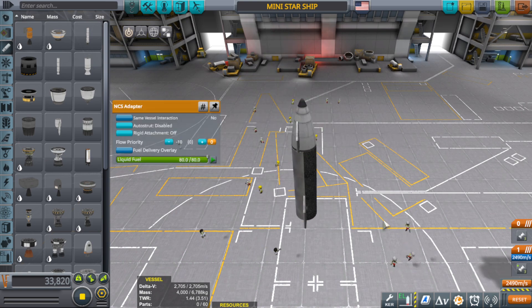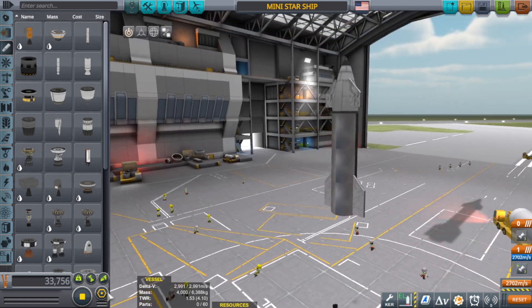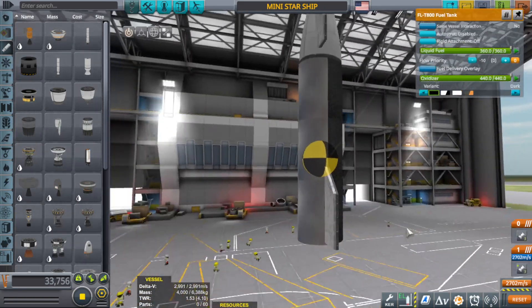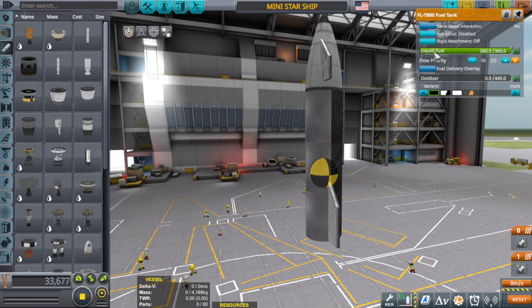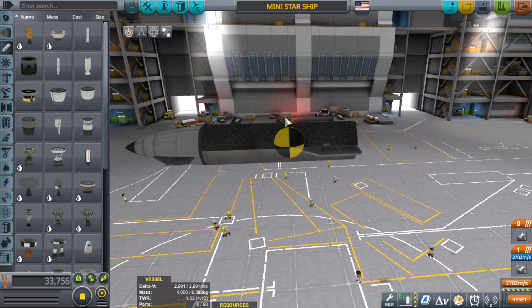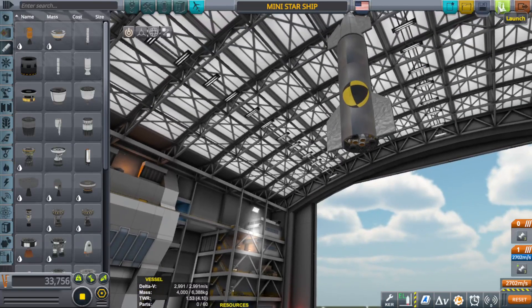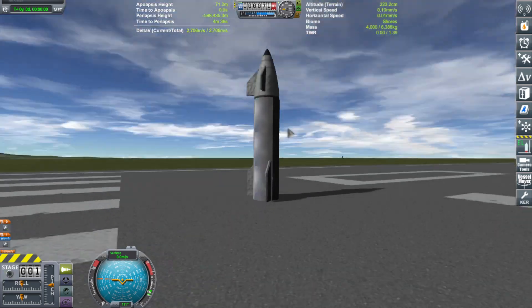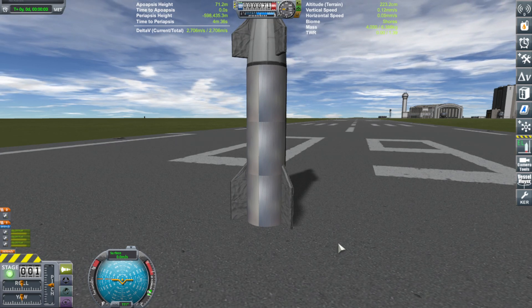So let's do this. That's all liquid fuel, so this doesn't make any sense to have that. Where's my center of mass? That might be a problem. That's okay — because I tested it before and it seemed to work all right. So we're just going to activate the sea level engines and go as far up as we can, then plummet back down and do a little hop. I've been looking online and I've seen some people try to do a mini version of the Starship, but I don't think they've gotten this far. From what I understand, this is the miniest that exists to date.